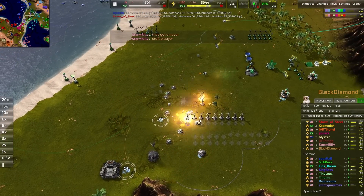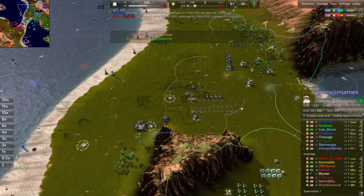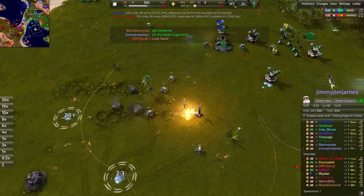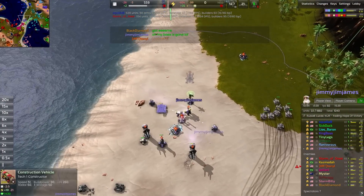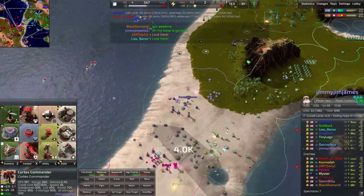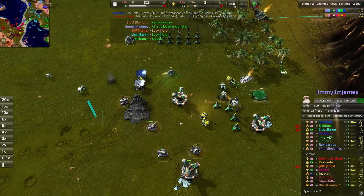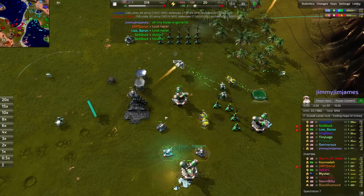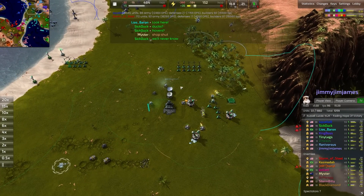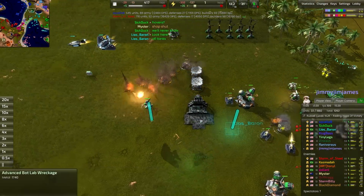A little roll-by happening here — a couple of amphibious tanks sweep up the shoreline into the base of our lavender player Jimmy Jim James, who is now left with but a wind turbine and a constructor, and even those will fall shortly. Only the front line remains for Jimmy Jim James, which is severely crippling — an agitator was being put up but now there's no energy whatsoever to fix this issue. The T2 lab goes down too, and that is so painful.